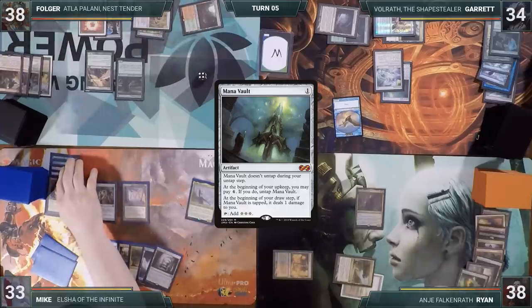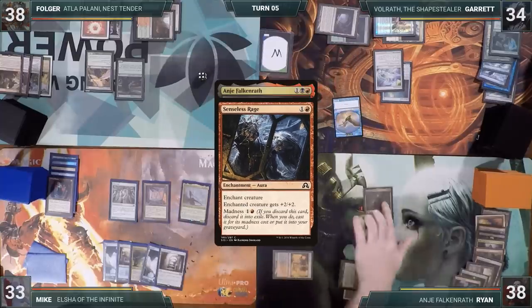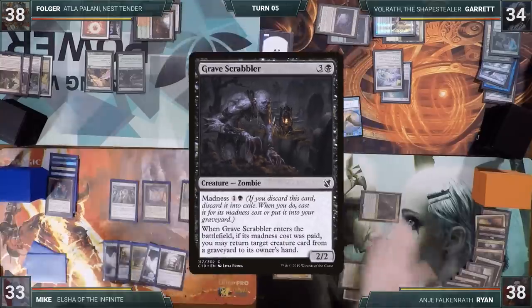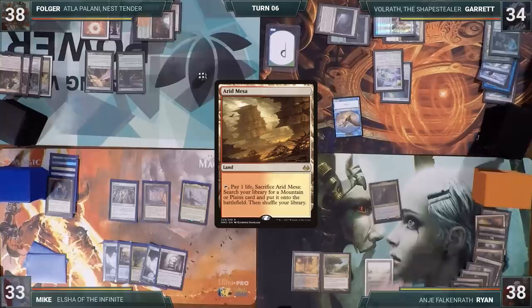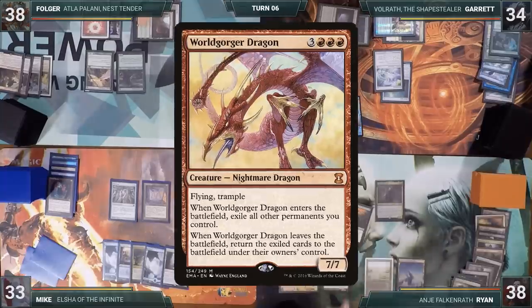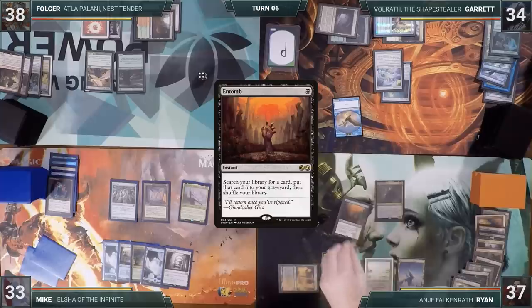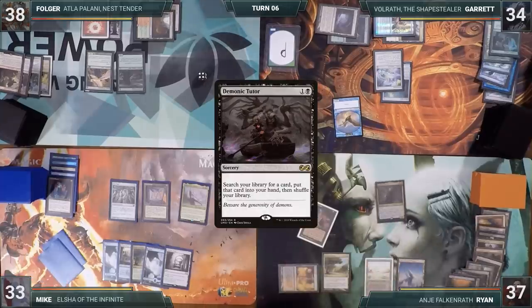Also at end step, with Anya back online, Ryan activates her, discarding Senseless Rage, untapping her and drawing a card. He activates her again, discarding Gravescrabbler and Muckdrub, untapping and drawing each time. Ryan plays an Arid Mesa, casts Dark Ritual adding three black mana, then casts Entomb — fetching up a Worldgorger Dragon into his graveyard. He cracks his Arid Mesa fetching a Snow-Covered Mountain, then casts Demonic Tutor, fetching a card into his hand.